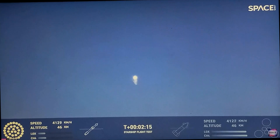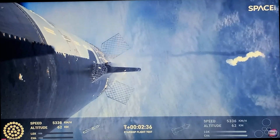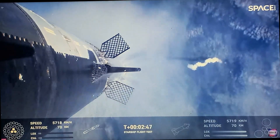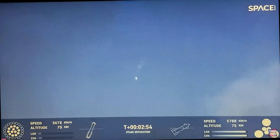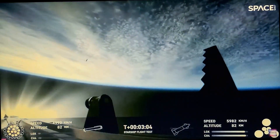All right, approaching hot staging. All right, counting down now — we're going to be coming up right around the three-minute mark on that hot staging maneuver. We'll see the booster engines cut. Look at the graph, wow — you see the graph? Here we go, hot staging! Carrying the ship into space, the booster will start to do its flip and then — there it goes, hot staging confirmed! Look at that wow. All the inner engines are firing — look right there. Staging confirmed, wow, look at that!